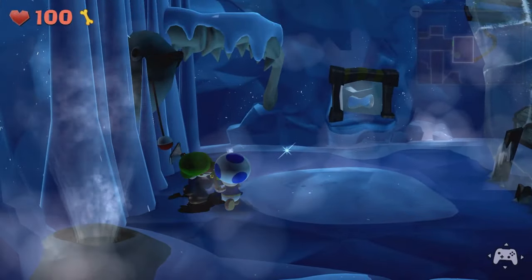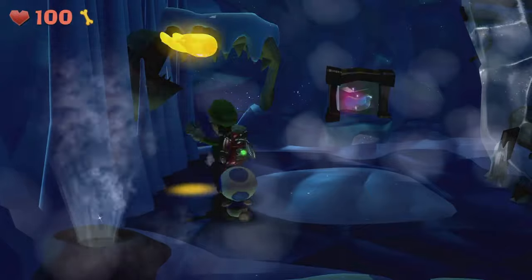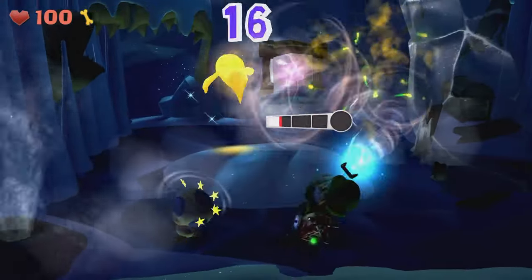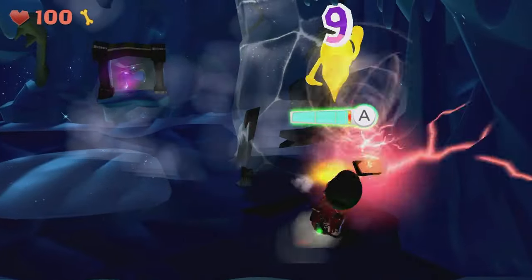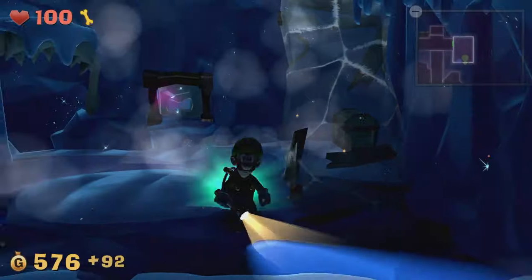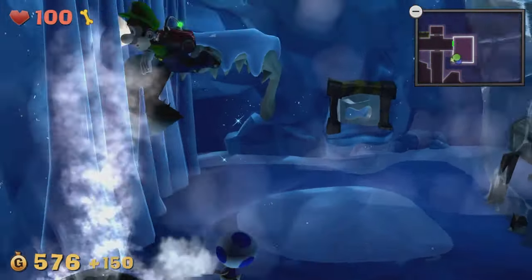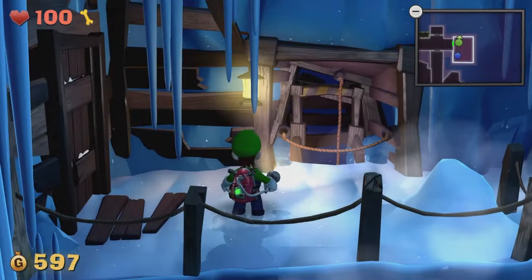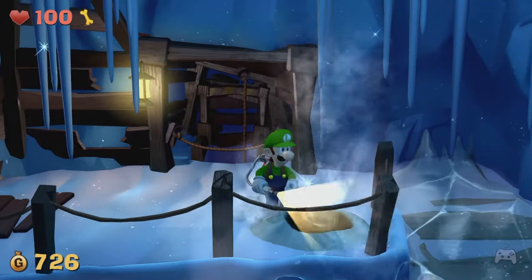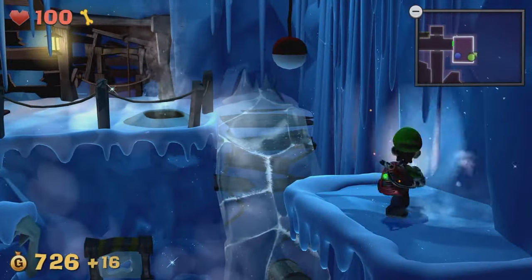In Luigi's Mansion 1, you have the entire mansion available to you, and your only stopping point is when a door is locked and you need to find the key somewhere — but that just encourages further exploration in another direction. Luigi's Mansion 3 does use a floor structure where you need the elevator key to proceed to the next area, but each of those areas is pretty nice and open, with a lot to figure out in terms of puzzles, and you never get pulled away from the floor you're working on.